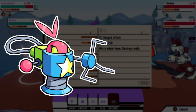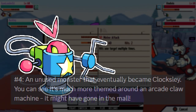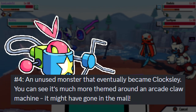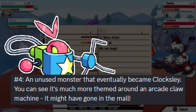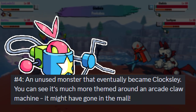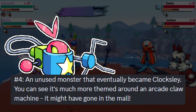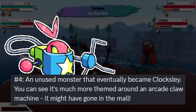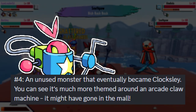Next we have this guy who might look familiar. Jay says that this is an unused monster that eventually became Cloxy. You can see it's much more themed around an arcade claw machine — it might have gone in the mall, and I think that's really cool. That would be something that, if they ever decided to do an expansion to the roster or add new forms in the future, I definitely think would be a cool thing to have in the mall.